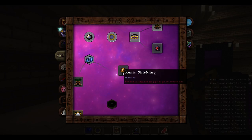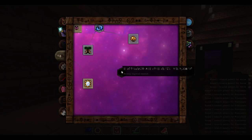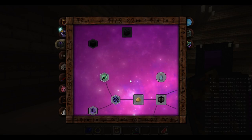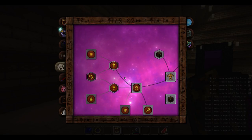Runic shielding - a very important one. Eventually you get to the belt, and that belt helps you fly, at least for a while, like a jetpack. Very fun to use.